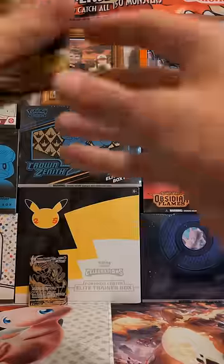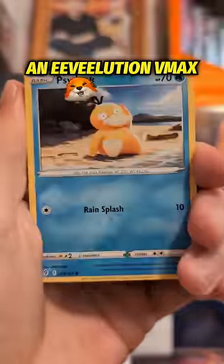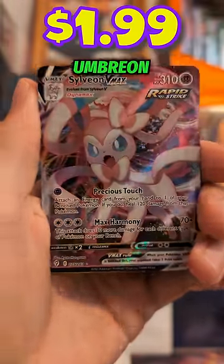Those pay for the tin itself. Here's our best pull — spoiler alert, it's an Eeveelution VMAX. No Umbreon, but we'll take it.